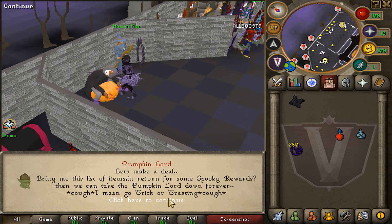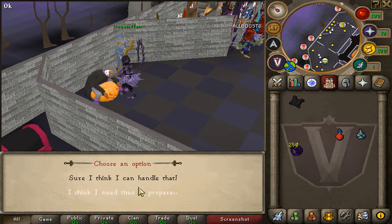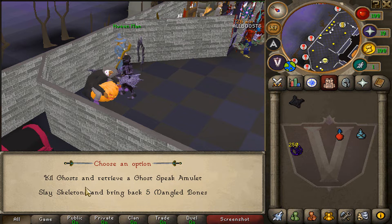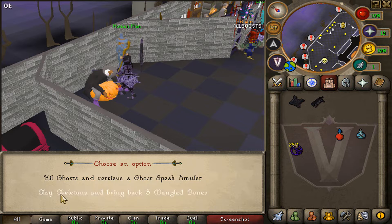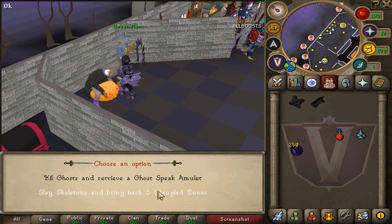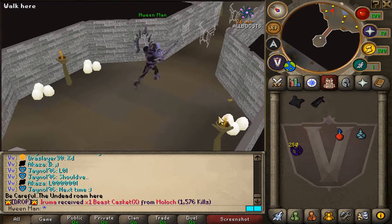Let's talk with the Headless Pumpkin. He says the Pumpkin Lord is always getting all the glory. Let's make a deal — bring me this list of items in return for spooky rewards. You can either go and kill ghosts to retrieve a ghost speak amulet, or slay skeletons and bring back five mangled bones. We will first go and slay some skeletons.